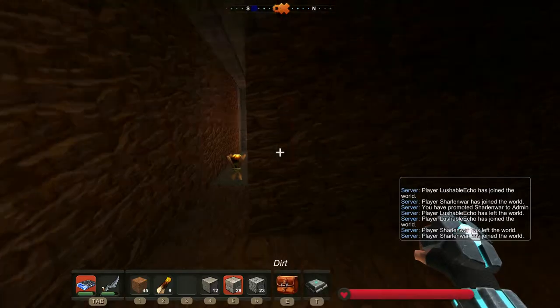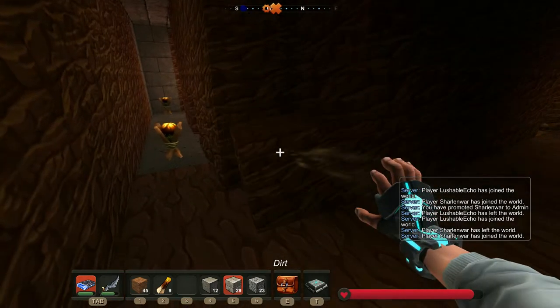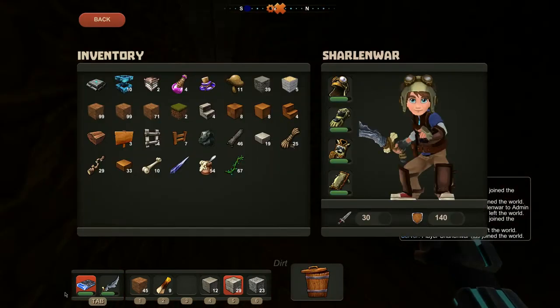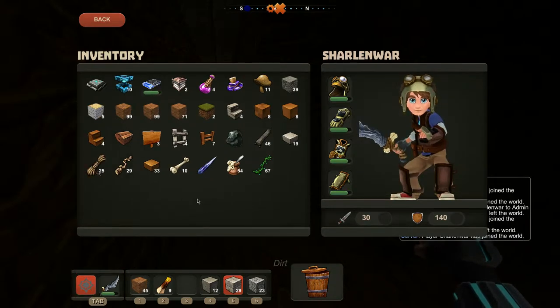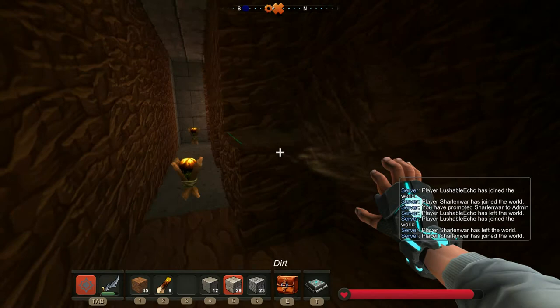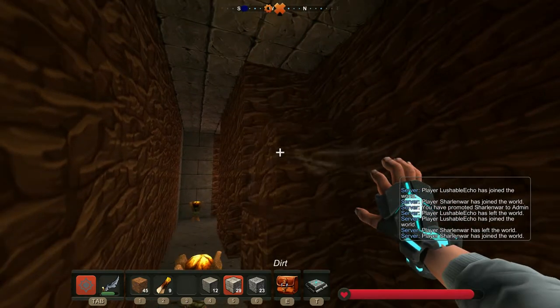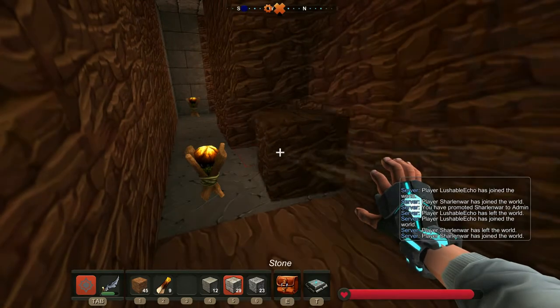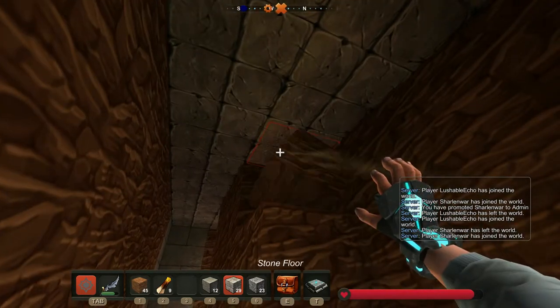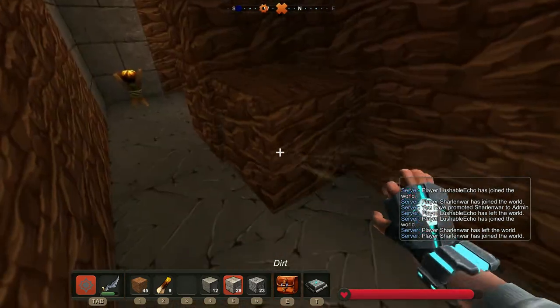I stuck with the best one. Now that there's the option that everyone who comes in is a visitor unless you give them permissions, passwords kind of don't matter as much. Because the visitor can only look around, they can't really do much else. But I don't have a problem with that now, which makes it kind of cool so people can come and see. That was actually a recent update.